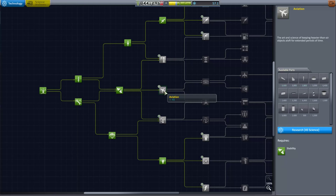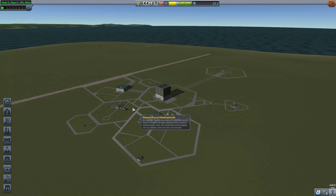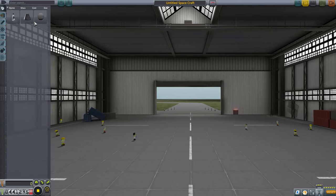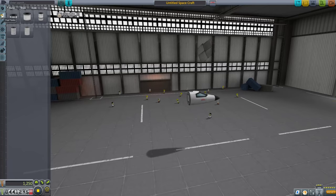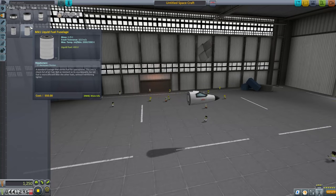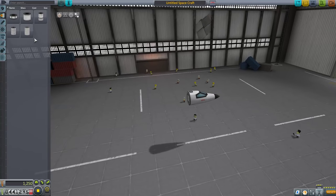We do have enough for some aviation. We could work on a plane, which is actually really easy to do. More importantly, this gives us some landing gears. We're going to grab that, because if we go to our space plane hangar, this actually gives us the ability to make a little bit of a science rover. What we're going to do is... we do have jets.